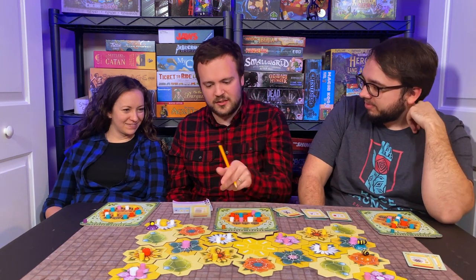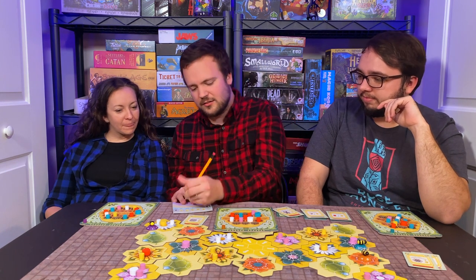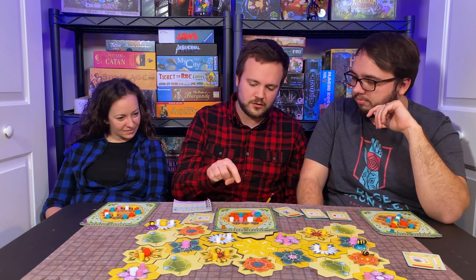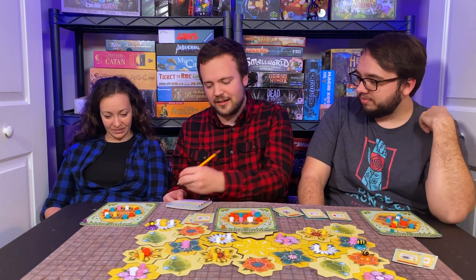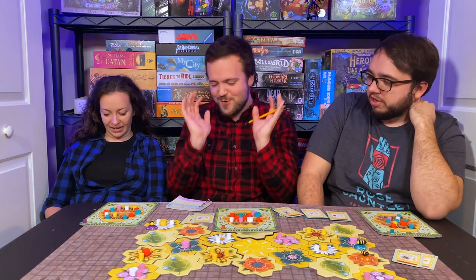My turn. I get 12 points for completing both rows. And then I get two points for each different color — one, two, three, four different colors — so eight points there. That's an extra 20 points. I got 39 points total.